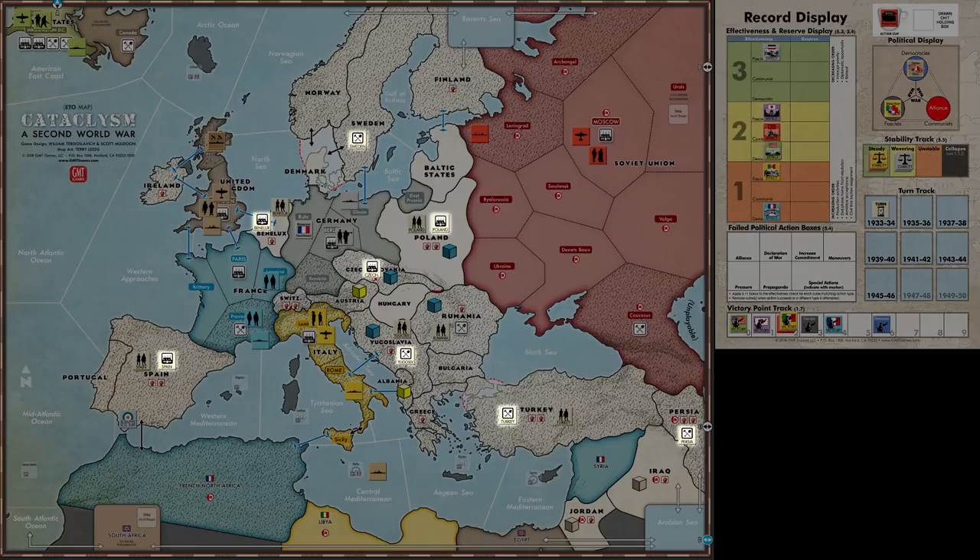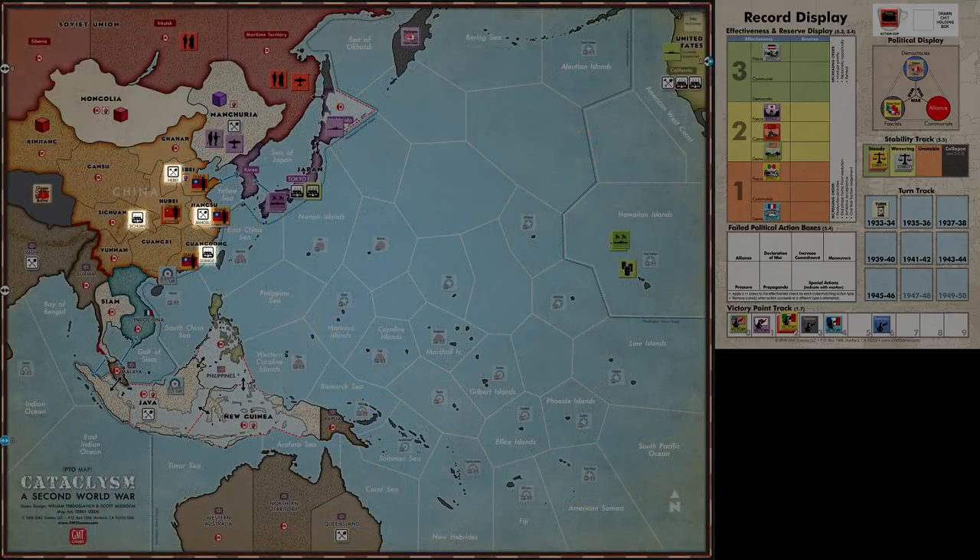You'll notice a number of resource counters spread around the map at the start of various scenarios. These are called limited resources and can be collected by the controlling power during the administrative phase, just like the permanent resources printed on the map. Unlike the permanent resources, however, limited resources can only be collected once. After being collected, they are removed from the game.